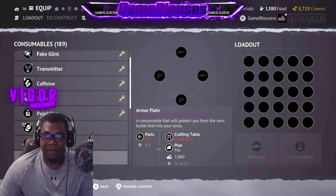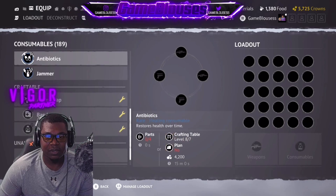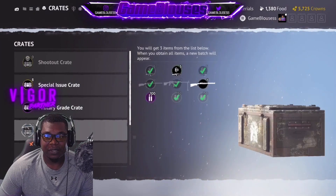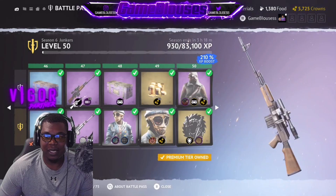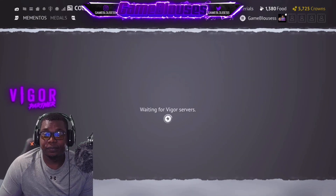Every time I do these videos I forget to look at consumables — and no new consumables. All right, there's nothing really for me to look at. All the crates look the same. They're not going to give me any battle pass stuff until later — this is just a first preview.